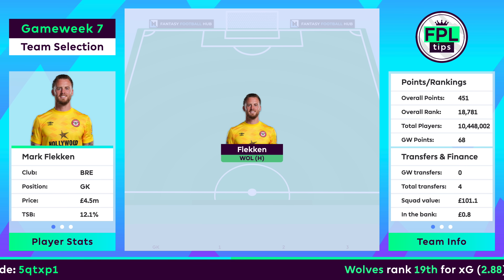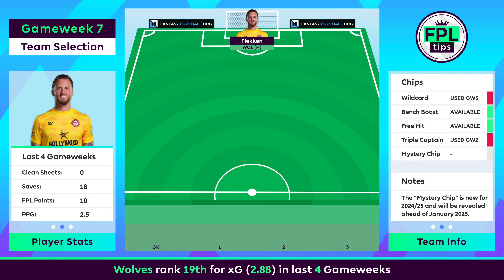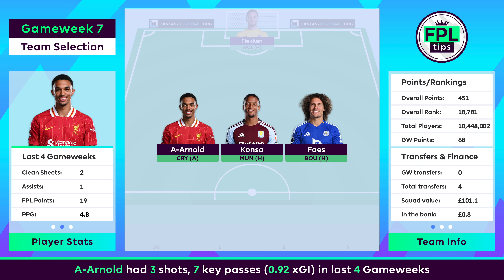Brentford restricted West Ham to a single big chance last gameweek, but still found a way to concede. Their next opponents Wolves have generated 5.2 expected goals this season, with only Leicester and Ipswich faring worse. Part of the incentive to bank the free transfer is being able to keep Alexander Ronald for the trip to Crystal Palace. The Eagles have scored just five goals this season, with only Southampton managing fewer.